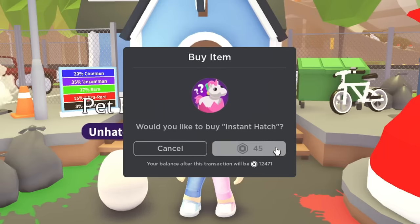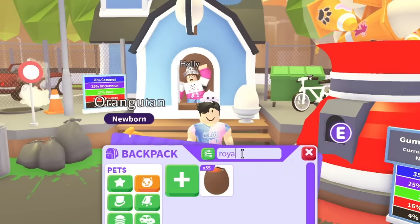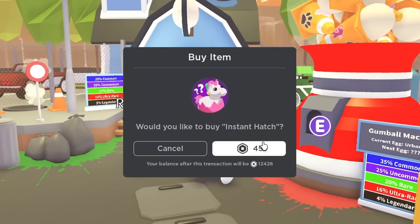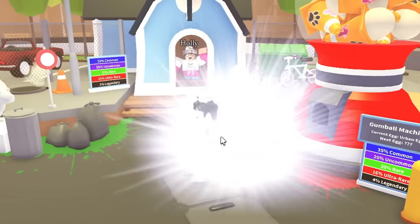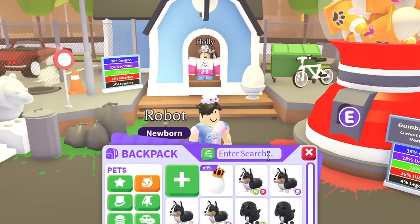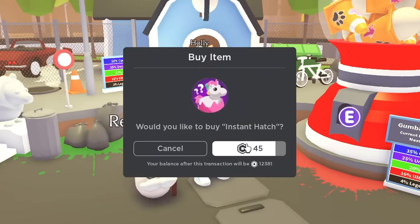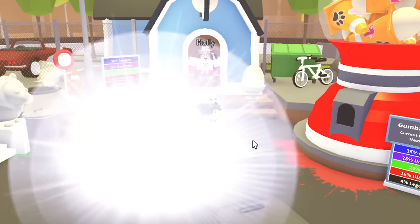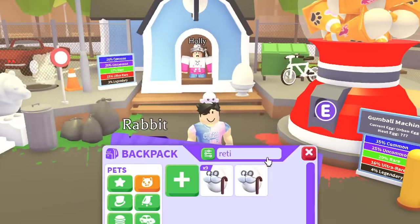Please don't be legendary from the pet egg — at least let us get to the rare eggs. We got an orangutan. Royal egg now — I can't believe how lucky I've been. Royal egg, please don't give us anything good. Then the retired egg, and officially after this we go to the good eggs. We got a rabbit from the retired egg.